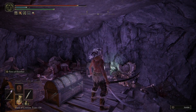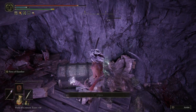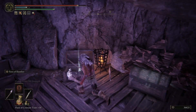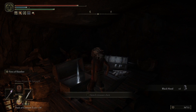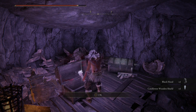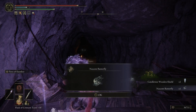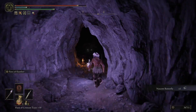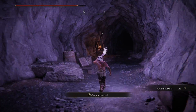A quick tip with the skeleton guys: when you down them the first time, if you don't gain any runes for killing them, just make sure you double-tap them and you'll gain your runes. You can also pick up the Black Hood, Candle Tree Wooden Shield, and a Nascent Butterfly along the way. Just keep proceeding through the cave.